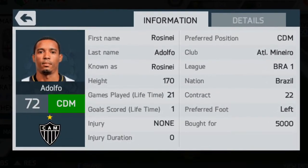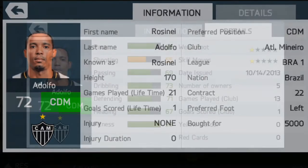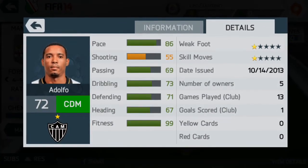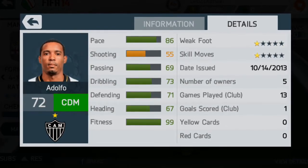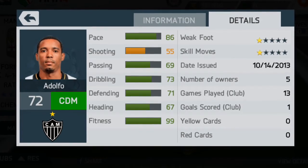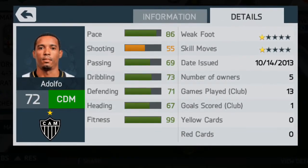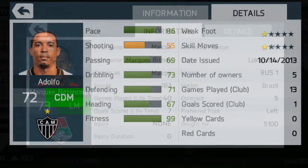My centre defensive mid position player is Rossini. I'm not sure what his original position is, but I got him in the centre mid and converted him down. He has scored one goal for me and played 30 matches — most of these players have played 30 matches. His standout stat is his 86 pace, which does show, but I'd have wanted a bit more of a defensive player in my centre defensive mid because he did push up quite a lot.